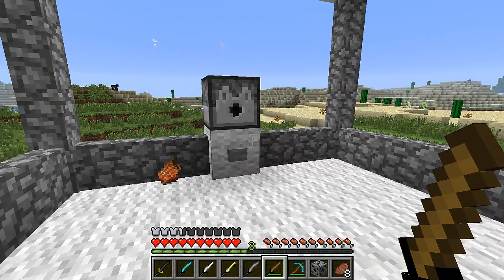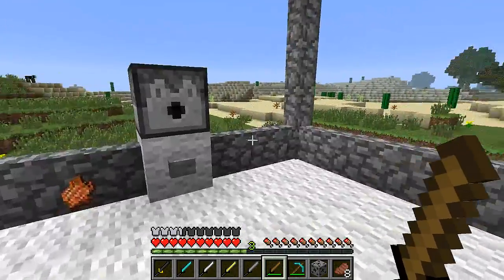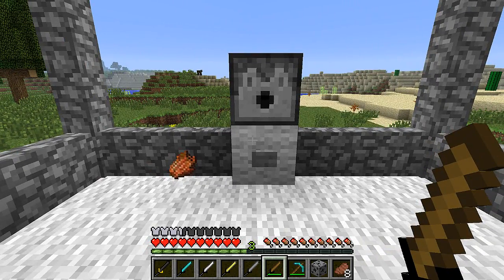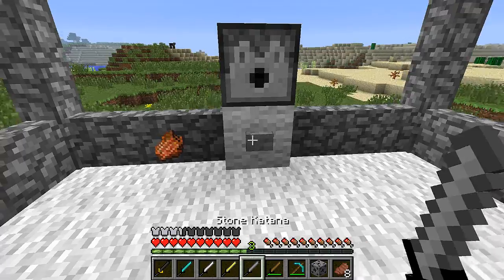But you know what, if you want to make that go ahead. I personally wouldn't waste my time with wood because if you've got wood, you can probably make a stone sword just as easily — it's kind of a waste. I don't think you'd use a wooden one if you're going mining. But it's there if you want to do it. So here's stone.